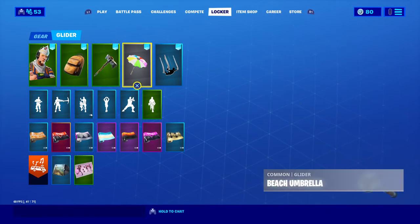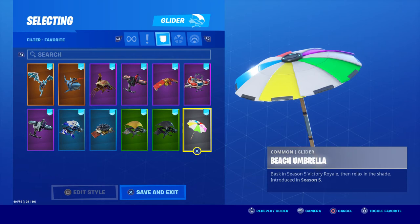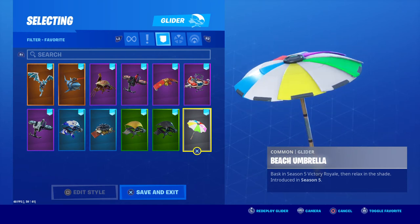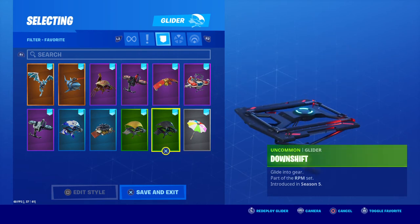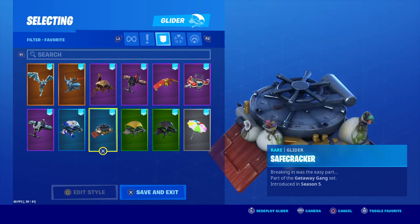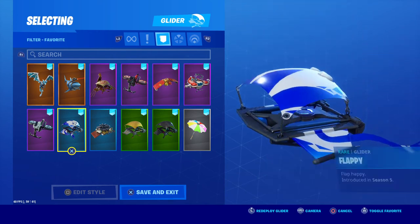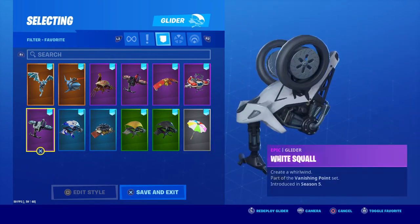Jumping straight into gliders — we start with the Season 5 umbrella, which is of course what you had to win to unlock, so Beach Umbrella. Then Downshift, Cruiser, Safe Cracker, Flappy — you can see his eyes googling around — White Squall.